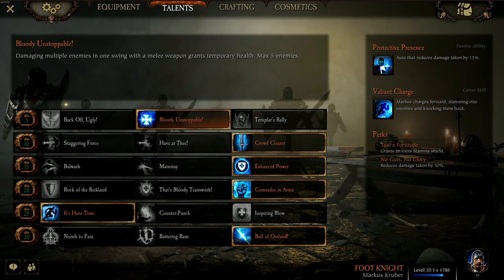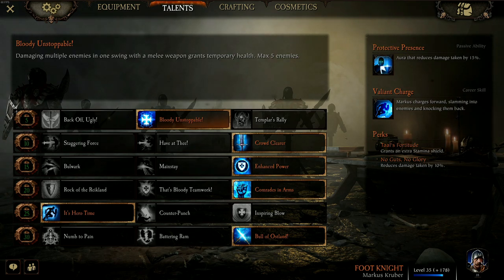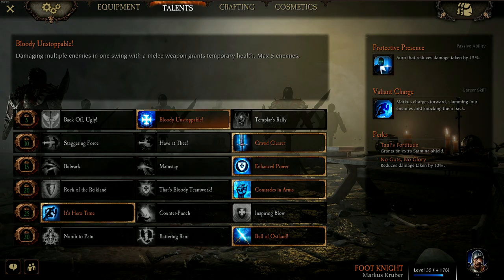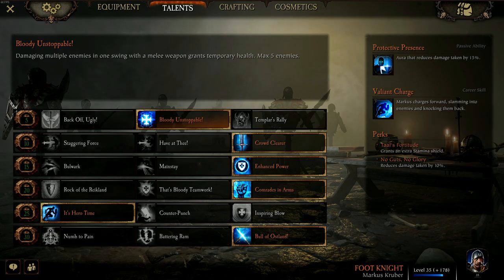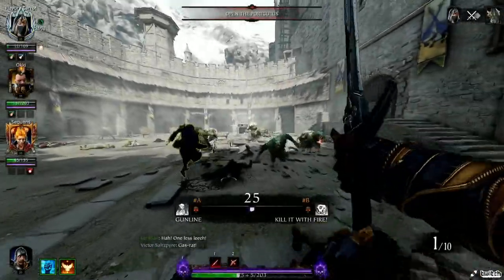Finally, the level 30 talent that I love is Bull of Ostland. Each enemy hit with Valiant Charge grants 3% attack speed for 10 seconds. This can stack up to 10 times, giving 30% increased attack speed. If you then add on the 15% attack speed from Crowd Clearer and the 20% attack speed from Swift Slaying, this means that you will reach an insane 65% increased attack speed.